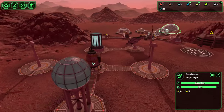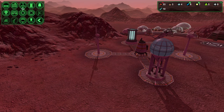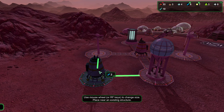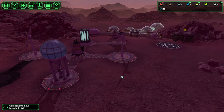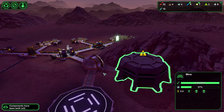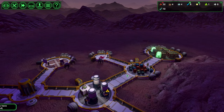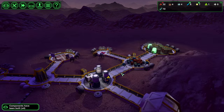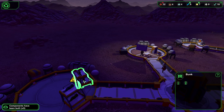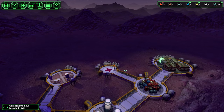We're going to want another water extractor because that's going to strip out our first water extractor. So let's go ahead and build the second water extractor. Come on medic, get here — guy's injured, he needs treatment. Oh, the medic's sleeping. As soon as he gets up, he'll be able to treat this guy and he'll get back to work.